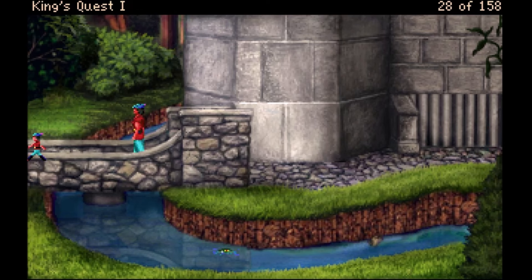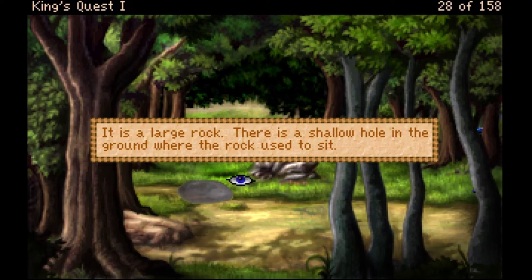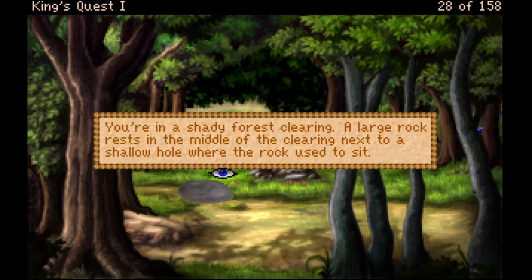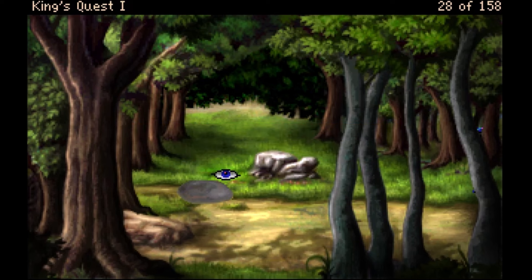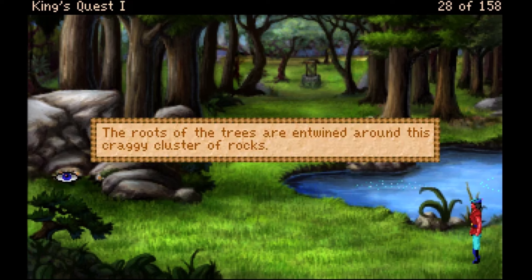Nothing looks changed. There's a large rock with a shallow hole — nothing in the hole but dirt. I am on a quest to find three magic items and I just don't know where to look. I don't even know who has those items. I can't even remember what those items are — it's been like an hour.